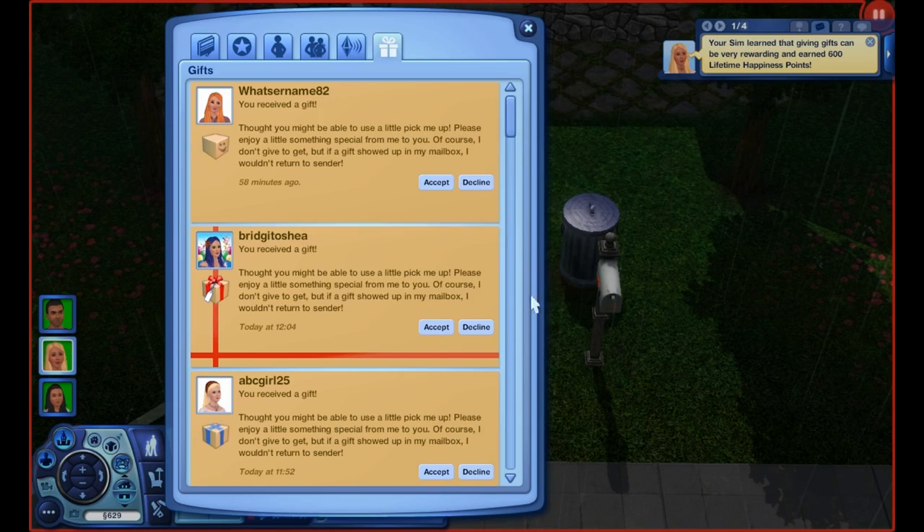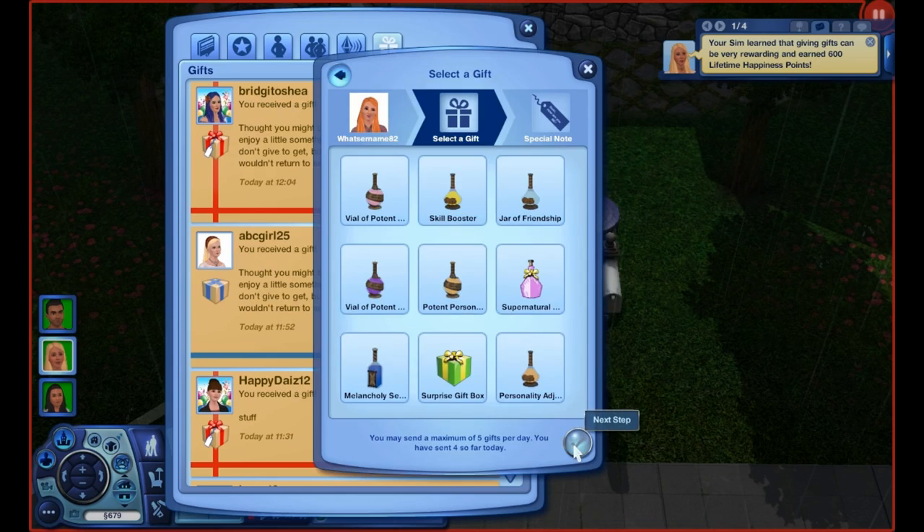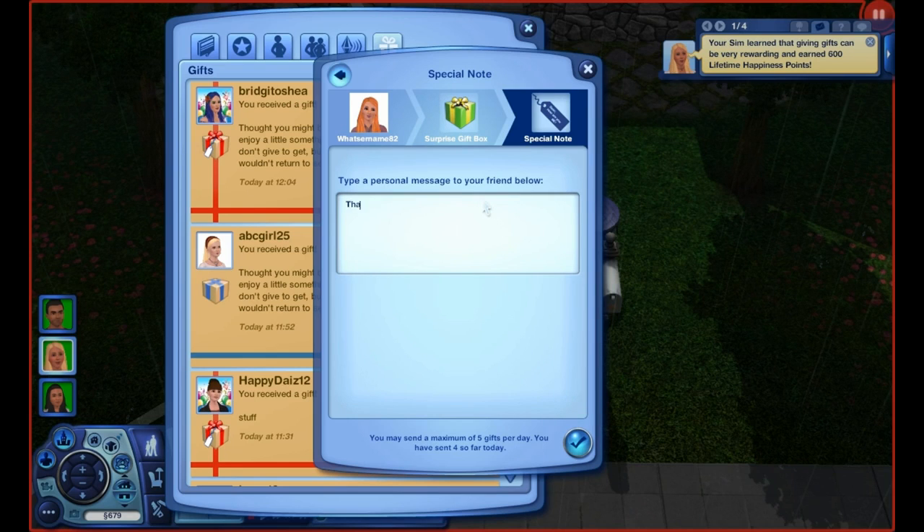From What's-Her-Name82, we're getting another care package. We have some money — 50 simoleons — some Maru crate (not sure what that does), a candy bar, and a soda. Very cool! We're going to send a surprise gift box back. Thank you for the munchies, the crate, and the 50 simoleons — this will help my generation's family. I couldn't fit all the letters I wanted to in the message.